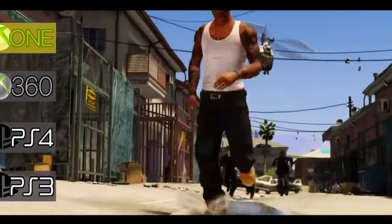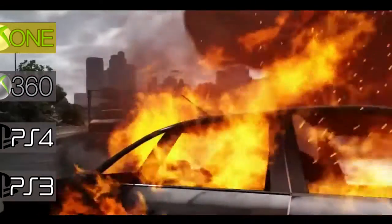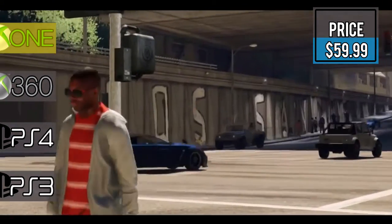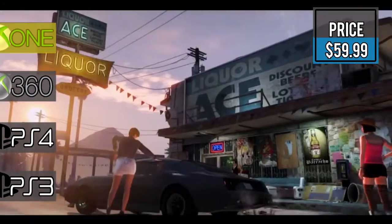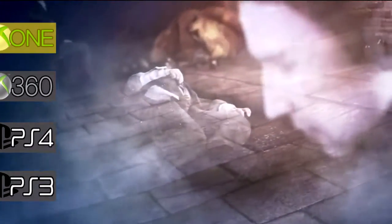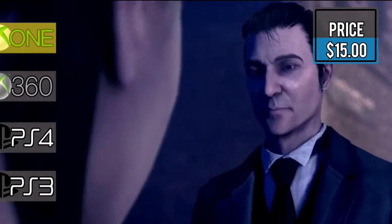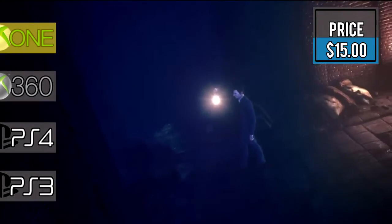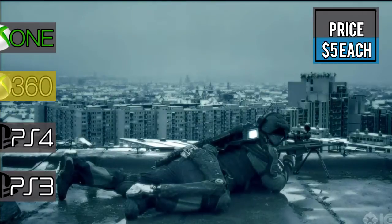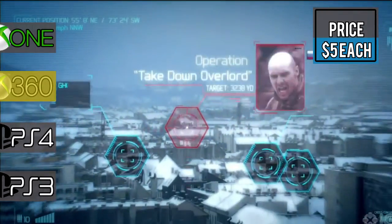Grand Theft Auto V and the White Shark Cash Card worth $1.25 million in-game are on sale this week. Normally $79.99, now only $59.99. Solve murders, missing persons, and a number of other investigations in Sherlock Holmes' Crimes and Punishments, now on sale for $15.00. Ghost Recon Future Soldier and Advanced Warfighter are both on sale this week, so get a first-hand look at Tom Clancy's best for $5.00 each.